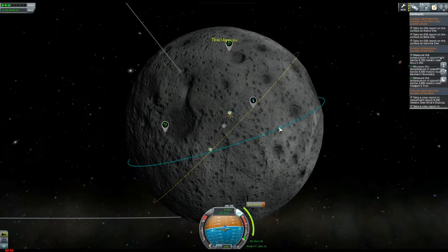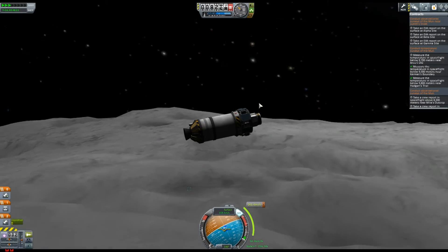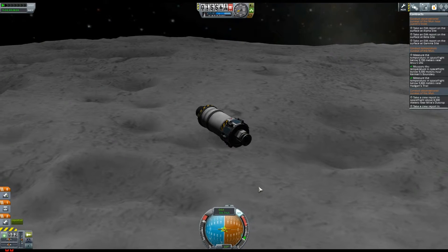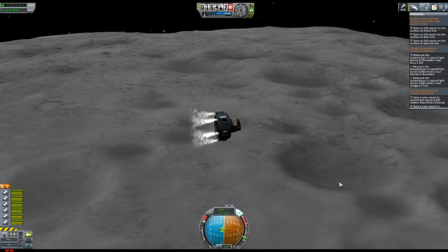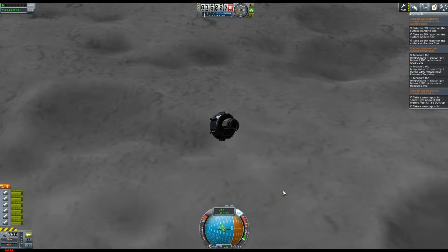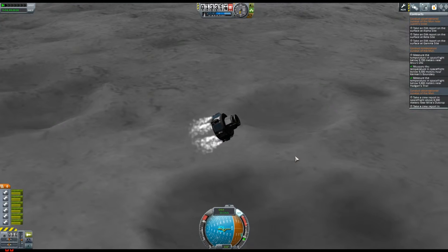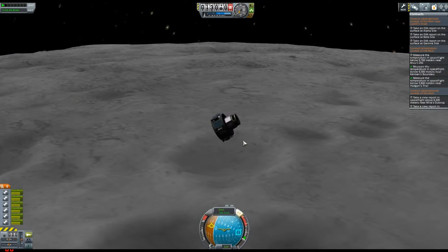So I'm on track to get the third temperature reading, and you can't time warp while below 10,000 meters - so pain in the bum. What you're looking for is when you're going across the surface, it gives you a notification saying you're in this area and you can now do your temperature reading. You can see on the right hand side I've met two of the objectives. We were leaving area C242, so I had to burn retrograde again, fast forward, and then we're entering it - finally we can get that third temperature reading.